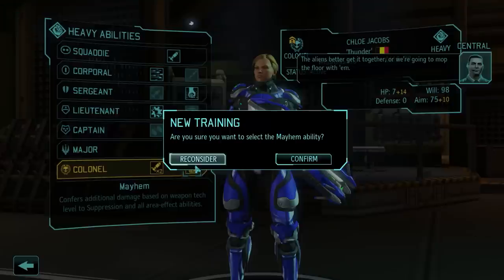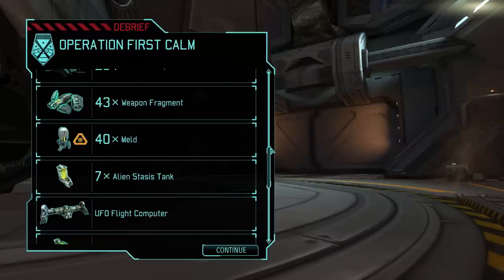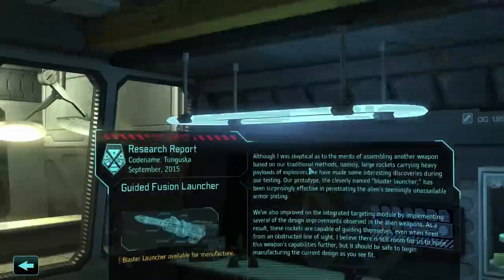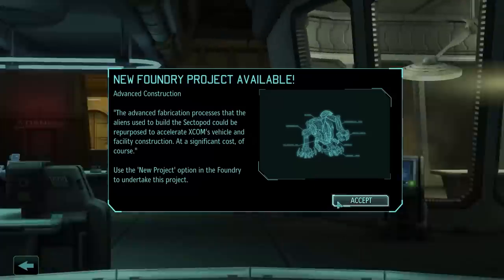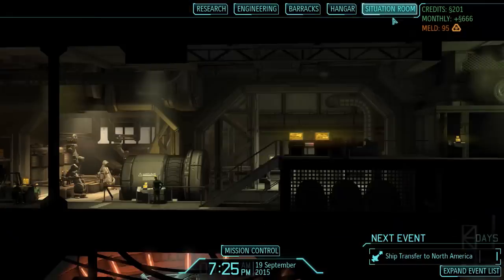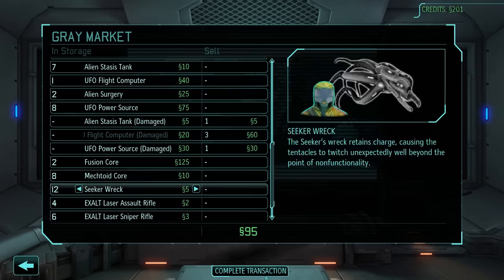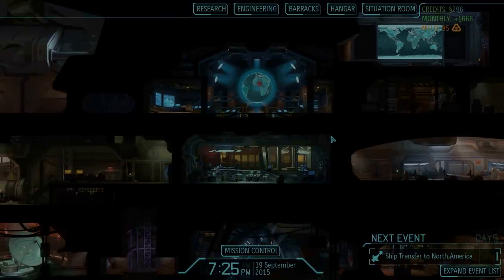So only one promotion, but a very valuable one - I'm still going with Mayhem. And I got 40 meld - awesome. One flight computer - I actually need some flight computers, because I can't build the blaster launcher without flight computers. For next research, I think I will go for the plasma pistol now. I can do the sectopod autopsy real quick, and then I could also go for ghost armor. I'm pretty sure I can't actually build the blaster launcher right now - I need one more flight computer, because I only have one at the moment, which is a bit annoying. Anyway, I'm going to finish this part here and continue in the next one. Thanks for watching, and I'll see you next time - bye bye.